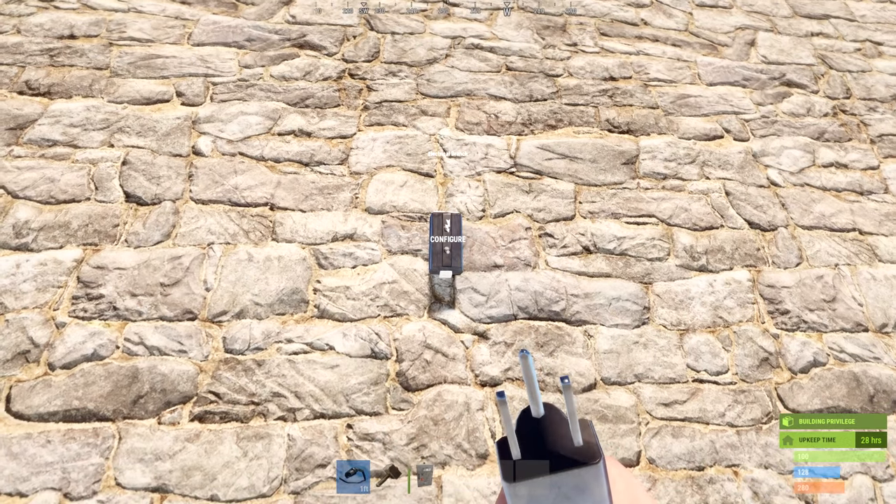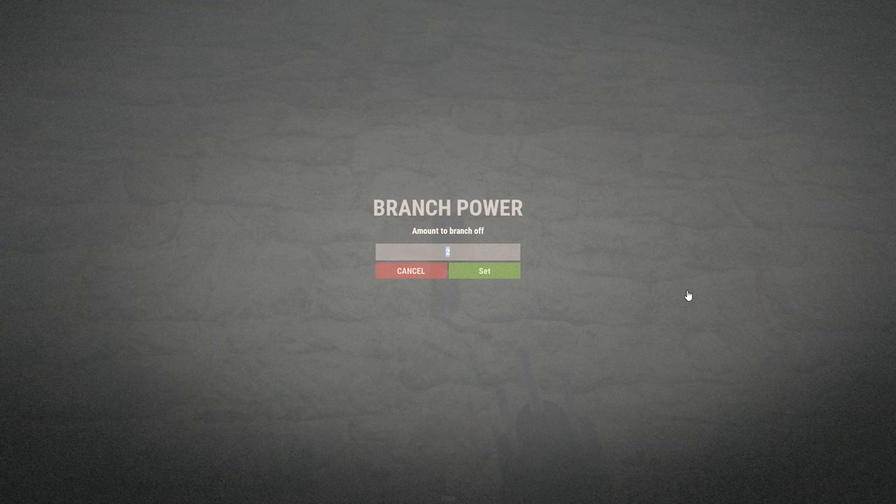There's an option called configure. If you press E, it brings up a menu where the value defaults to 2. This means when you branch out to any other item, 2 watts are deducted from the total electricity you're inputting. For example, inputting 50 watts into your electrical branch and branching out to a ceiling light deducts 2 watts, leaving 48 watts available in your power out. If you're connecting multiple items via branch out, you'll need to increase this number — it can be set to whatever you want.